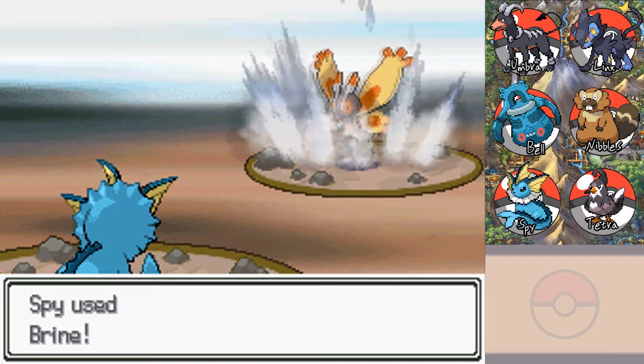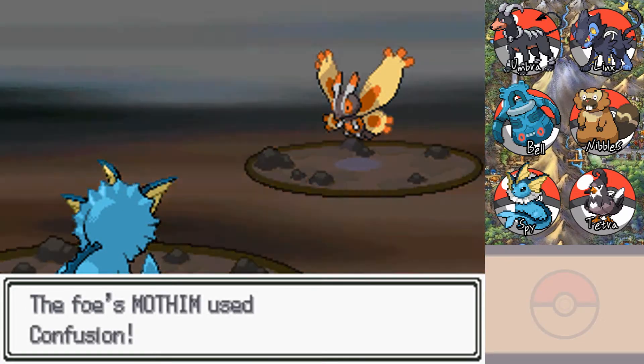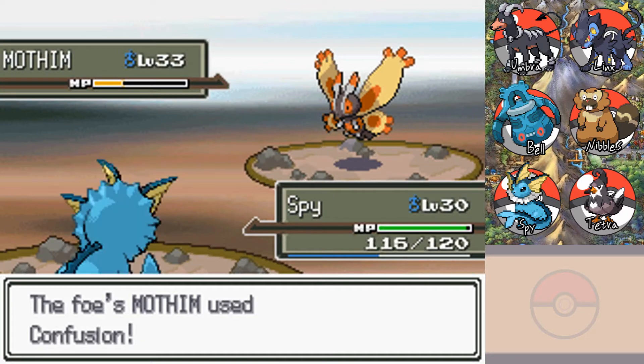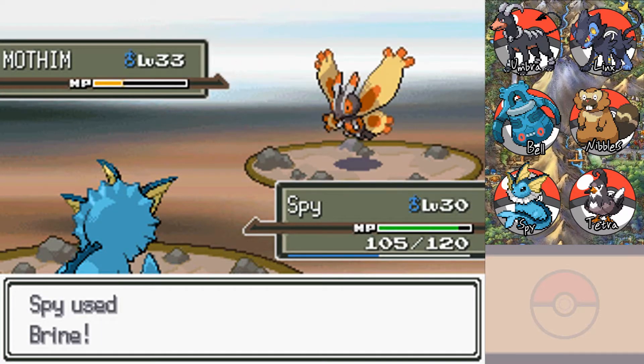We missed — and it's not even foggy out here anymore. Poison Powder's not going to do it. Confusion. Spy won't take too much from that — Spy has a great HP stat, which is pretty stellar.